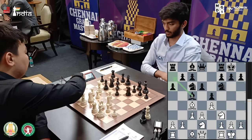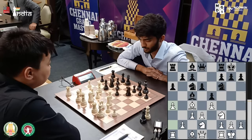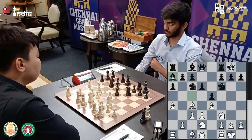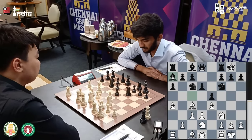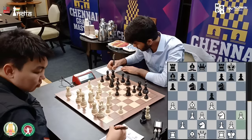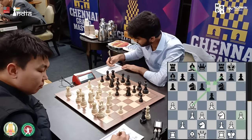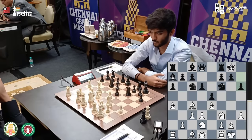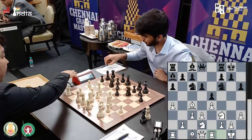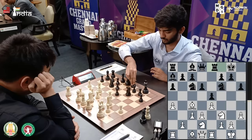Sanan plays a4, gaining space on the queenside. And here, the bishop drops back to a7. H3 is played. Now, one idea is to go directly bishop e6 - and if you take, then bishop f takes e6. But first, Gukesh goes h6, a useful move in the position. Sanan also plays rook e1. So we have 10 moves in the opening, both sides making many useful moves. And Gukesh goes rook e8.